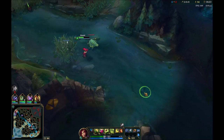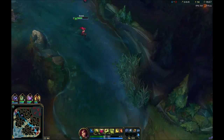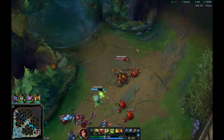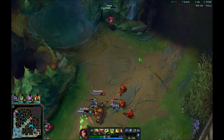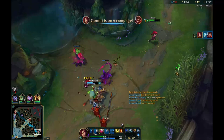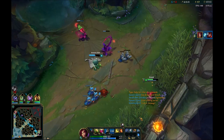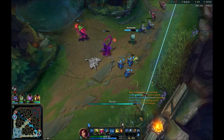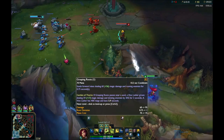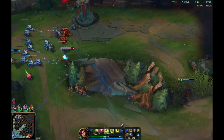When roaming, watch your passive — it randomly places seeds. If you stand in a bush and a seed spawns, the enemy will know you're there. Wait until your passive is about to spawn, then use it in your full combo. If you stand in the bush too long and the seed spawns in the middle of the lane, the enemy will know exactly where you are.